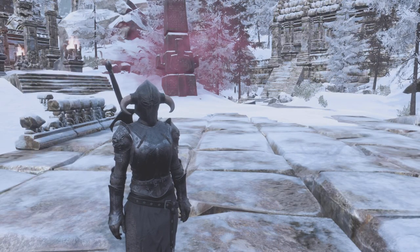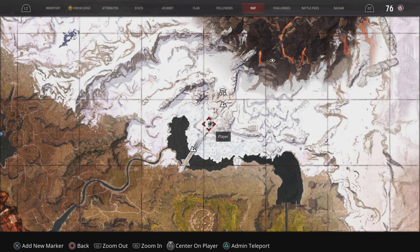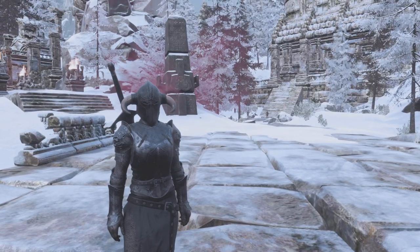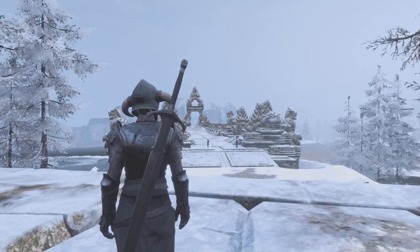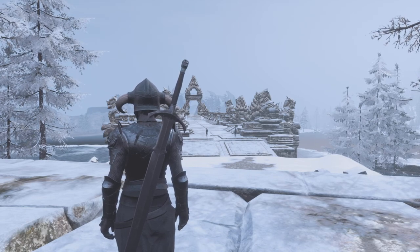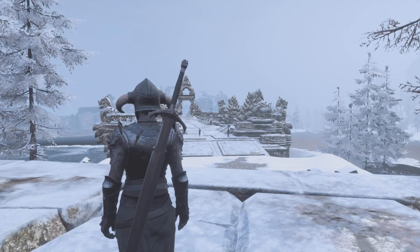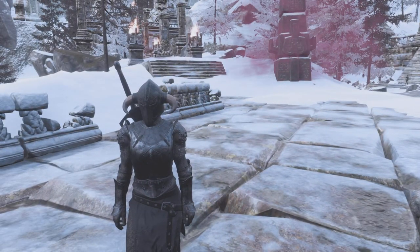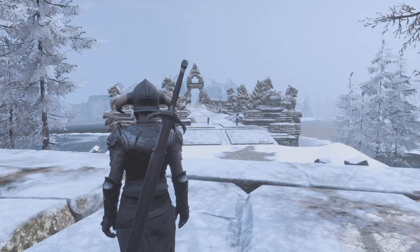Hello my friends and welcome back to another exciting video here on Conan Exiles. We are up here in the frozen north at the moment. If I quickly flick up my map — we're just up here, we come up over the Bridge of the Betrayer, a little bit further up, and we are just below this area here which is called the Black Keep. The obelisk is just there behind me, where if you're coming up from the Highlands or from down south you would run across that bridge.